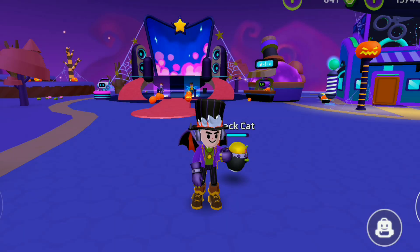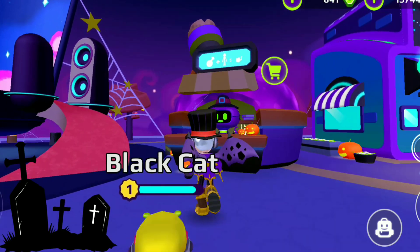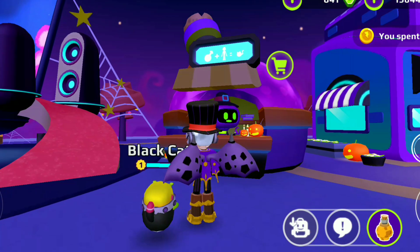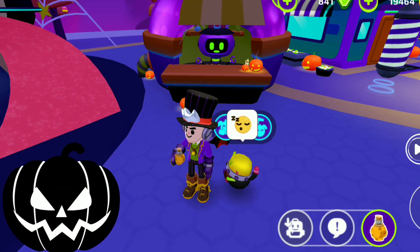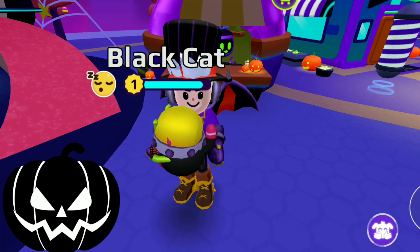Now, first of all, I will show you how you can make your pet turn into a giant as big as the giant robot. First, take the giant potion — it costs 100 points. Then you need to click on your pet holding button and drink the giant potion at the same time. So let's do it. Click on the pet, hug the pet, drink the giant potion at the same time.